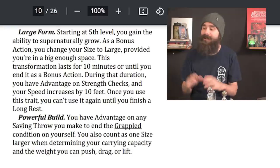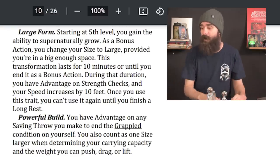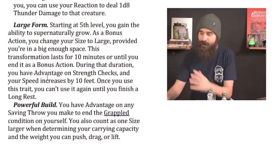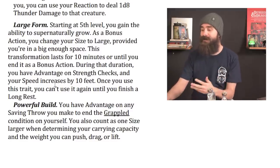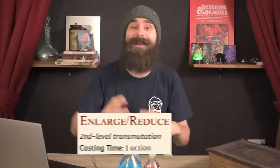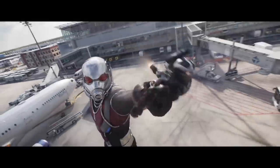Then there's another totally new ability: Large Form. Starting at 5th level, you gain the ability to supernaturally grow. As a bonus action, you change your size to Large, provided you're in a big enough space. This lasts for 10 minutes or until you end it as a bonus action. During that time, you have advantage on Strength checks and your speed increases by 10 feet — giving you a crazy 45-foot movement speed. This is strictly better than the Enlarge/Reduce spell that Fairies and Duergar get, because it's non-concentration.